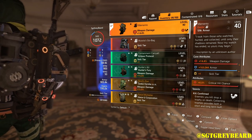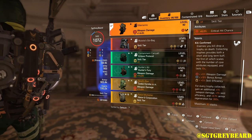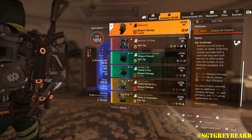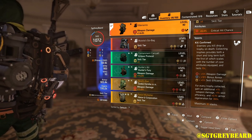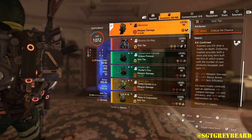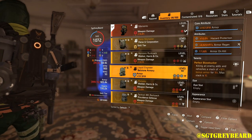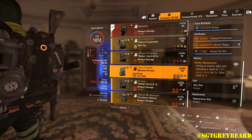The Memento has the talent Kill Confirmed: enemies you kill drop a trophy on death, and collecting trophies provides both a short-term and long-term buff. The short-term buff scales with the number of core attributes equipped and lasts 10 seconds. There are also additional bonuses at the bottom. However, if you don't have this piece yet, I want to show you a few other backpacks you could use.